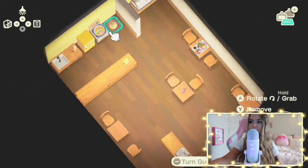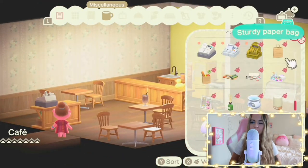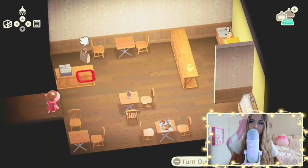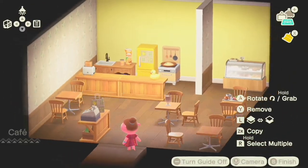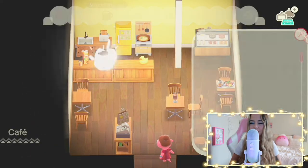I went back and forth on a lot of different things because the setup was really hard for me. I wanted to make it look more realistic — like, I wanted there to be a place where you could check out — but I didn't want that to be the main thing.